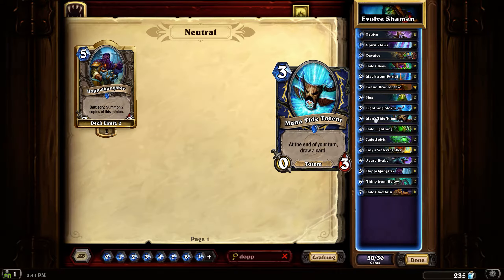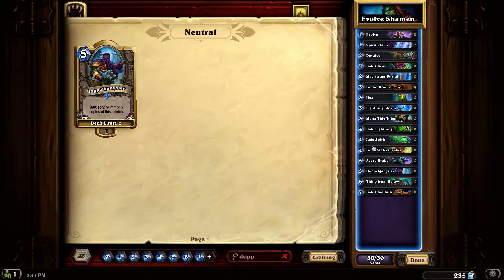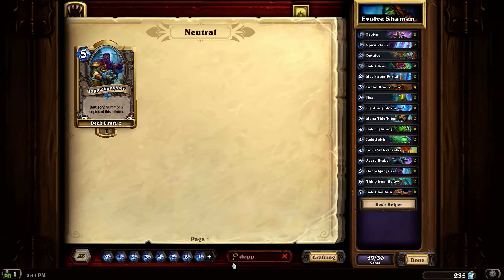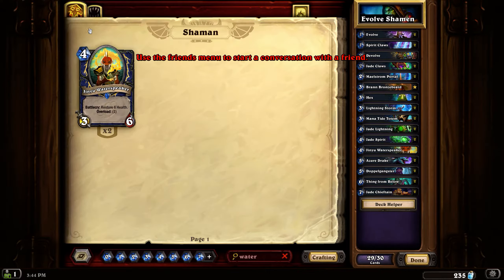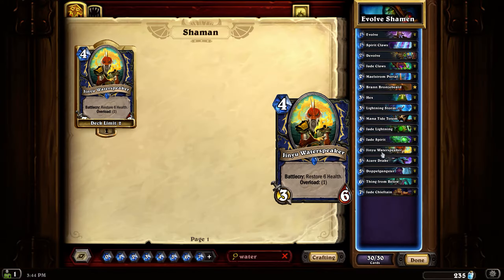Mana Tide Totem for draw. Jinyu is a pretty good card - that's your healing basically. And obviously you can then choose to evolve it if you wanted to.